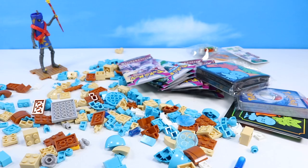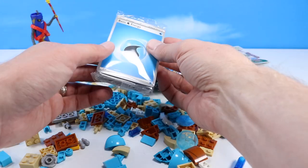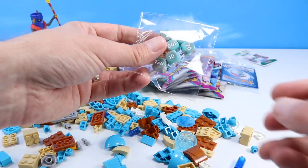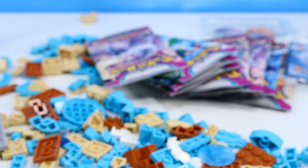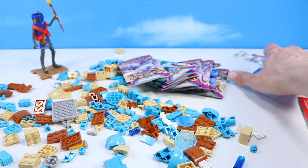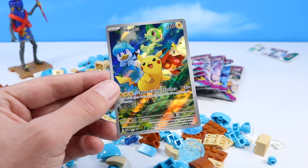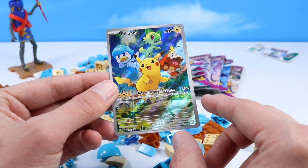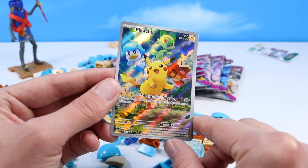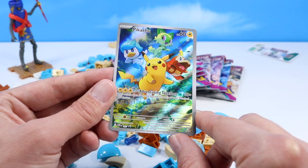And of course the usual trainer box stuff: protective card sleeves with the trio, a pack of Energy Booster cards, card dividers with the starters, dice — kind of a gray and sky blue motif with an amber big one — and competition coins. And what could be our special card? That's an Adventuring Together Pikachu card. How adorably cute. So if nothing goes right in this pack, at least we have this very colorful, shiny, foily card.